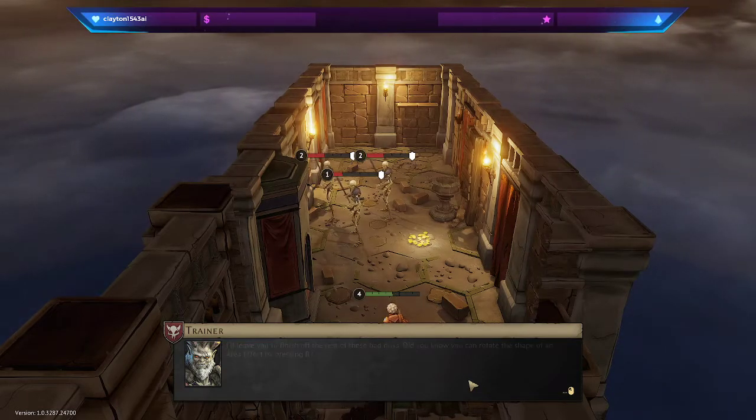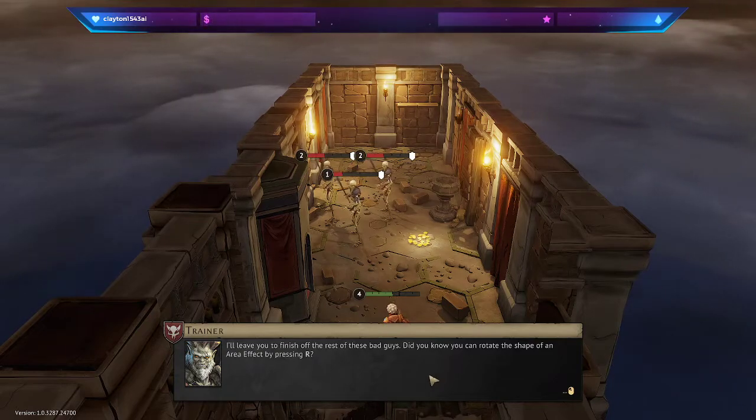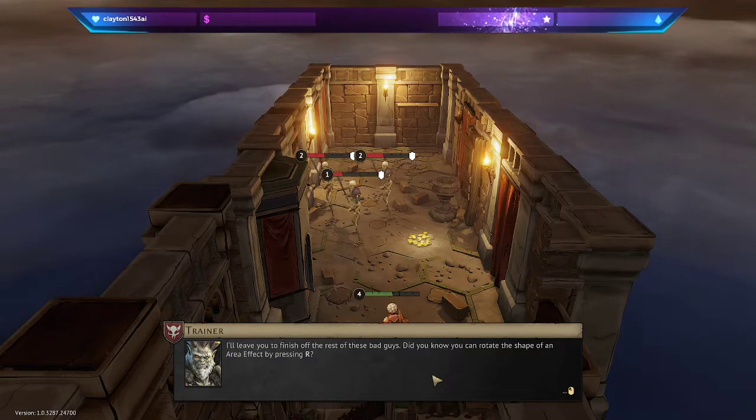Ink bomb was pretty good, eh? I'll leave you to finish off the rest of these bad guys. Did you know you can rotate the shape of an area effect by pressing R?